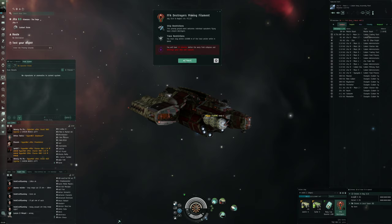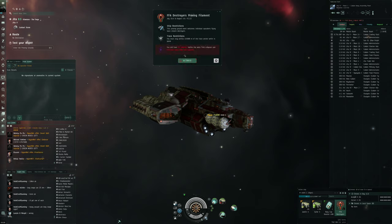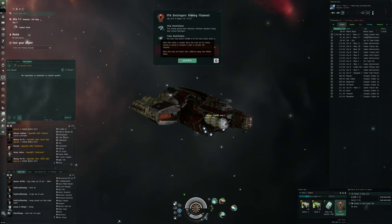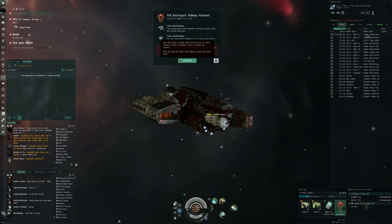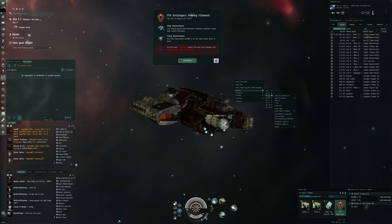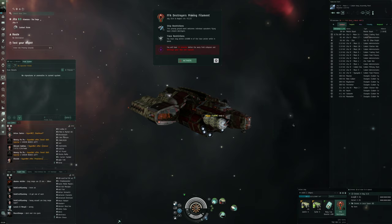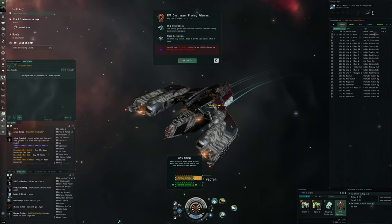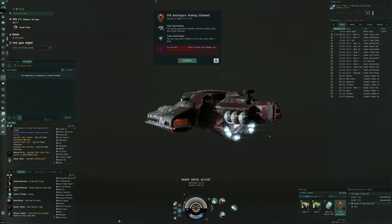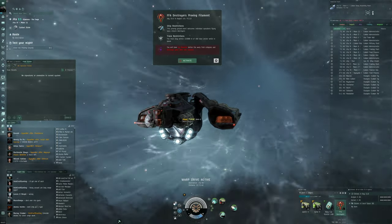We have to stay within 10,000 meters of the trace. Let's press activate... safety is enabled — you must set safety settings to partial or disabled. And it must be a thousand meters from a mobile depot. Am I too close? Yes, I am too close. There's definitely some restrictions. Let's warp to a random planet within 30 kilometers, and in the meantime let's enable partial safety so we can take part in this free-for-all.